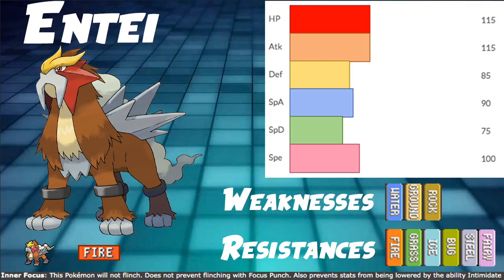Entei has a lot to offer with Inner Focus, especially since it's a strong physical attacker. Looking at the stats: HP at 115, Defense at 85, and Special Defense at 75. HP is good, and Defense and Special Defense are both a little below average. Special Defense can get patched up with Assault Vest, and you can invest into bulk if you want a bulky build. It does not offer hugely bulky natural bulk, which is a little unfortunate.